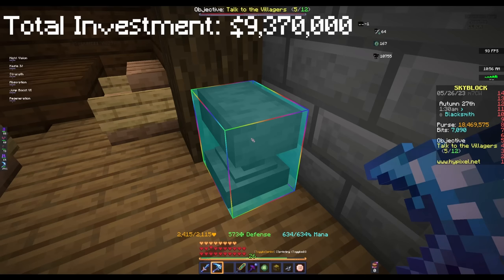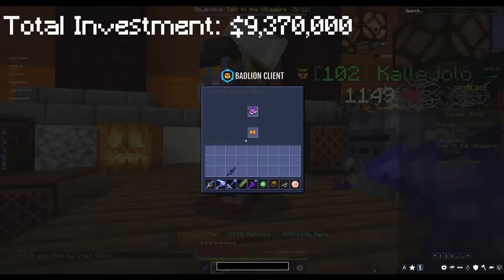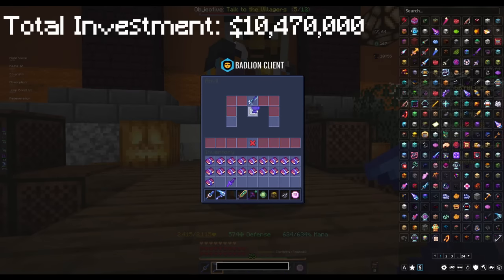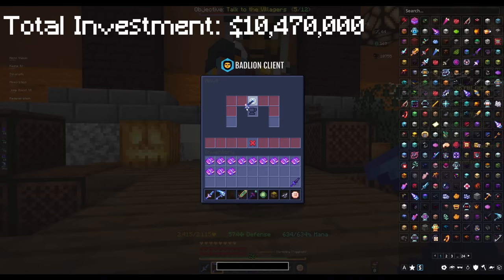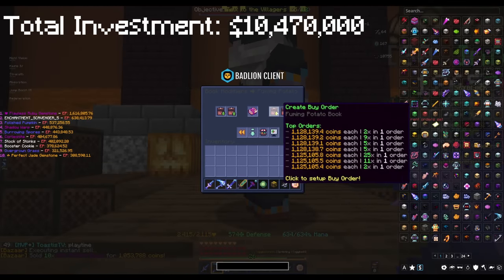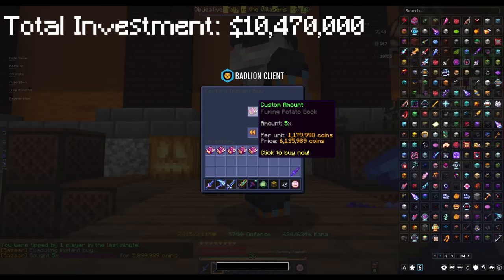Now we're going to hit it with some Hot Potato Books. We're going to buy 10 of these — only 1.1 mil. I accidentally bought 20, but that's fine. We start combining them and apply 10, so now we get plus 20 damage and strength, which is pretty nice. We're also going to go for the Fuming Hot Potato Books — buying 5 of those for 6 mil, which is kind of pricey.